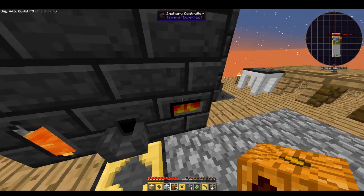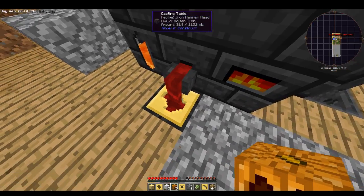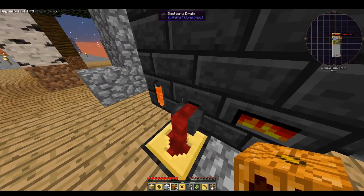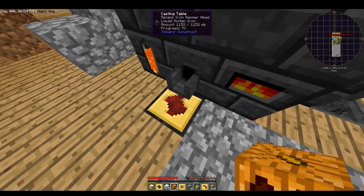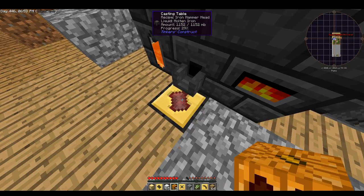All right, we got our iron in there so we should be able to click that — and there it goes. So now we're going to have an iron head to our hammer.